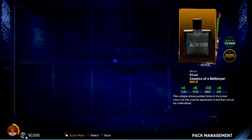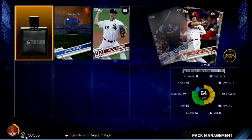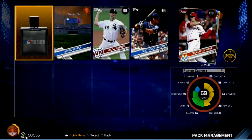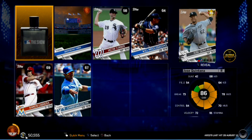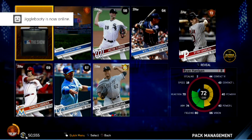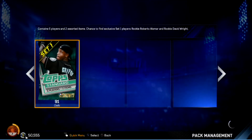Here we go — first gold, but it's a gold ritual. The Essence of a Ballplayer — not bad. Diamond Dynasty, Road to the Show. Maybe this will be the start of a nice run. That's a gold Ramon Cabrera, Christian Cologne, Jose Quintana from the Chicago White Sox — starting pitcher, 86 gold! There we go — took nine packs but we finally got something good.